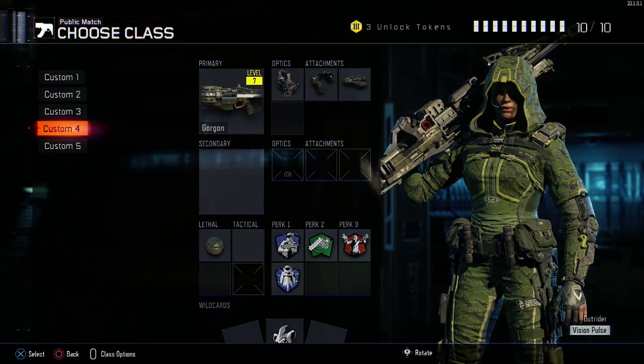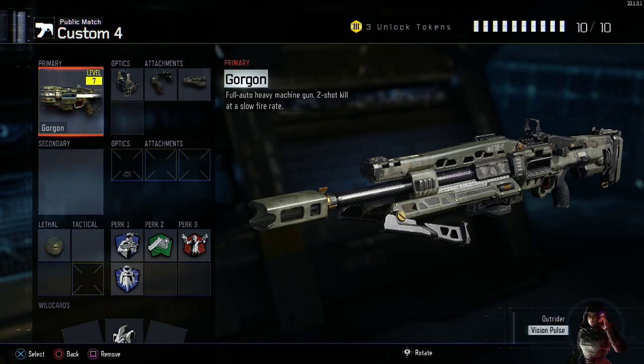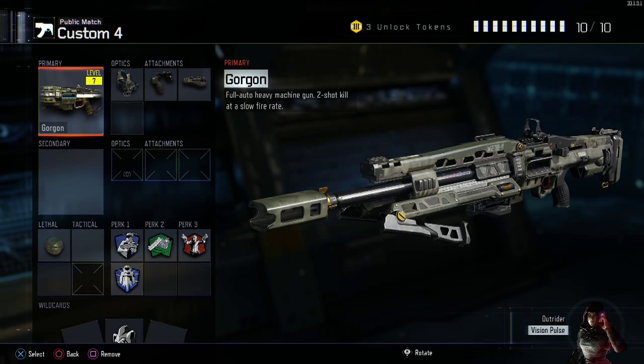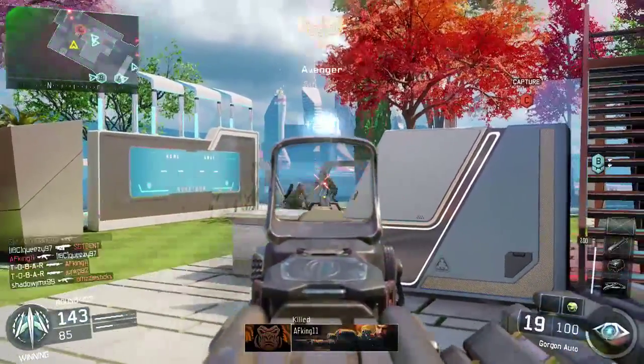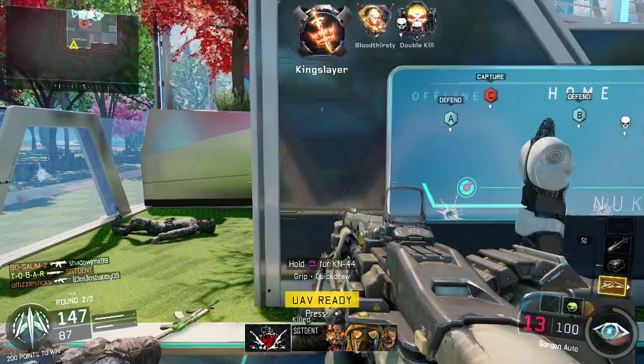And then this is basically my baby right here — it's called the Gorgon. This thing is amazing. It is a light machine gun. Literally, this thing is like a 50-kill weapon. Two shots and it kills someone with full health, and one shot if they're at about 75 health and below — this weapon just demolishes people. I have Reflex, Quick Draw, and Grip on it. It is so stable and it takes shots so easily. The firing rate is very slow, but it literally tears into people. I suggest using it on Nuketown and camping up in the houses to get lots of kills.